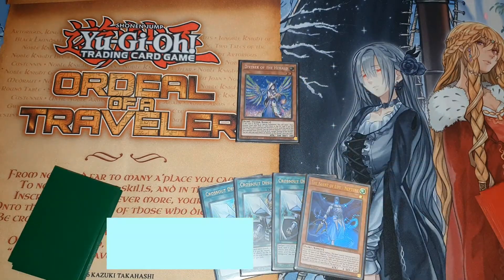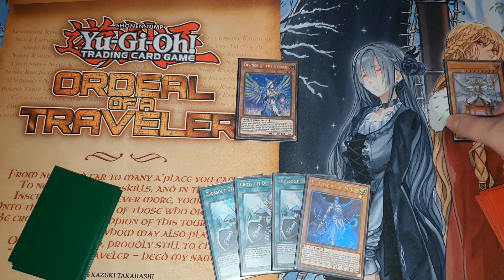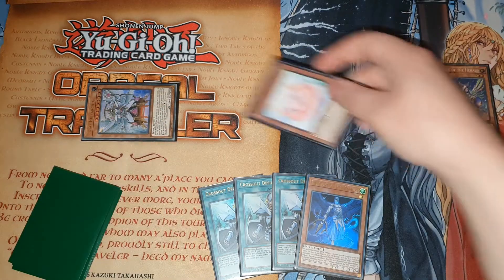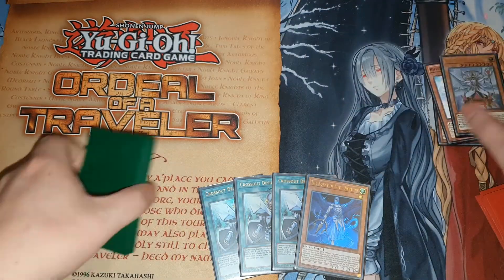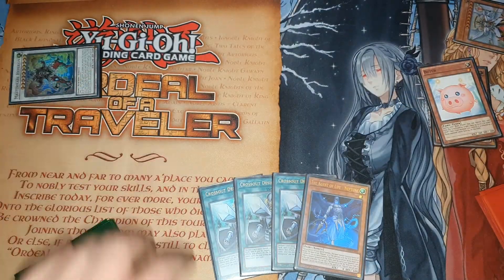Firstly, normal summon the Herald and you're going to send the Trias Hierarchia from deck to grave. Then you can use Hierarchia, tributing Herald from field to special summon itself, and then Herald will summon Boo-tin from the deck. You're going to synchro these two - Hierarchia gets banished and you're going to summon the Master Flare Hyperion.